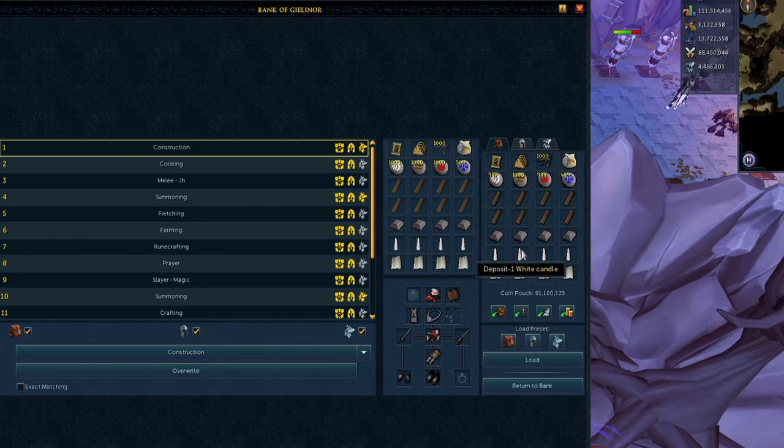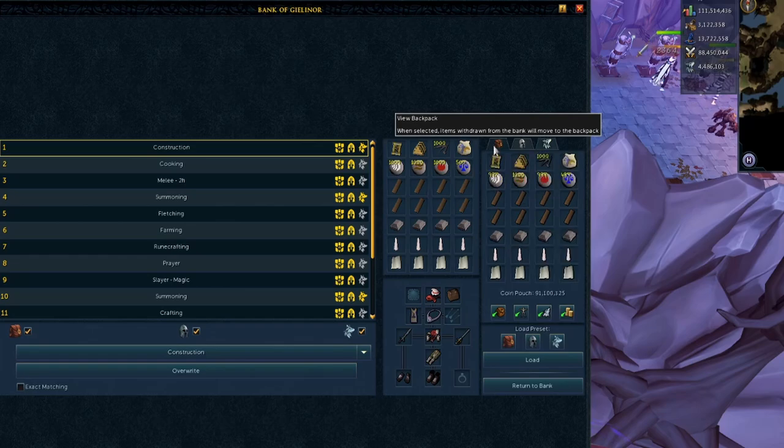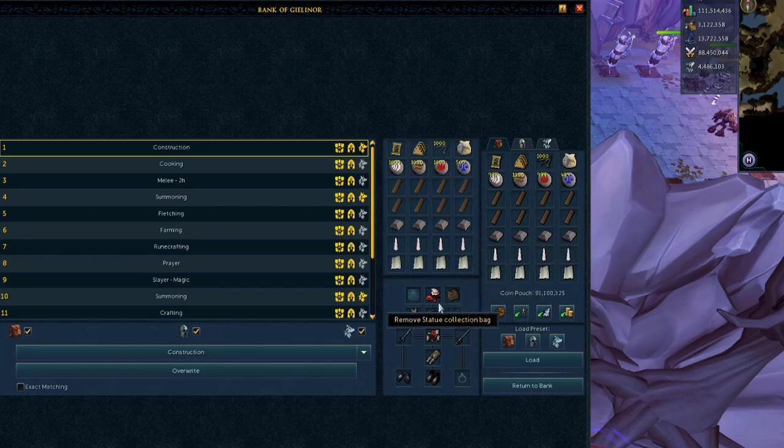A giant stack of nails, carrying my statue collection bag, then the steel bars, white candles, and bolt of cloth. Normally people don't carry steel bars on them, but the way I see it is I could have four more planks on me at all times, or I could stop myself from having to bank every single time I get a steel bar requirement in Lumbridge. So I think this is worth it. I'm essentially carrying 70 planks instead of 74 - it's not a big difference at the end of the day. That's kind of what the preset looks like, hopefully that is useful.